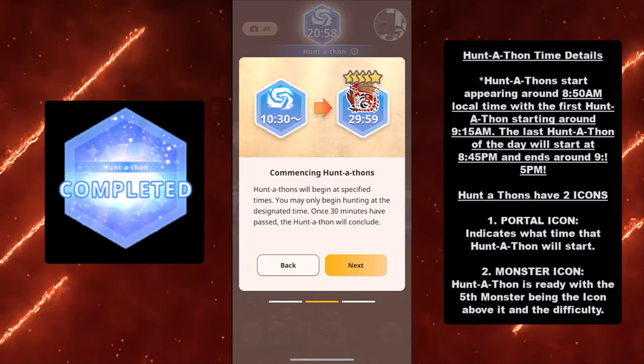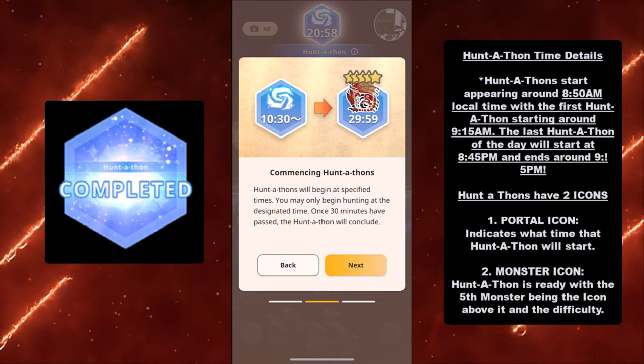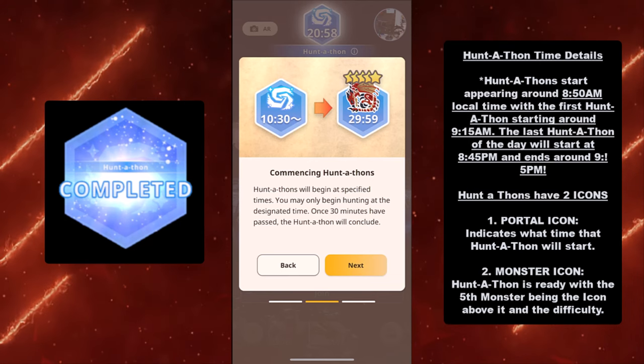Next, we have Huntathon time details. There's a lot of details regarding time, so I'm just going to put them all in this section. Huntathons start appearing around 8:50 AM local time, with the first Huntathon starting around 9:15 AM.